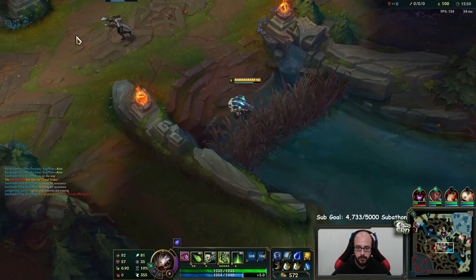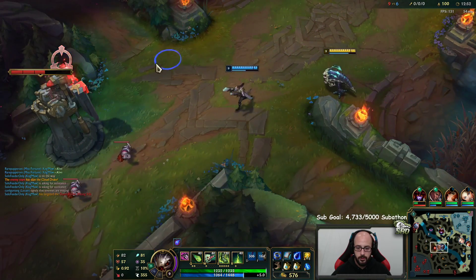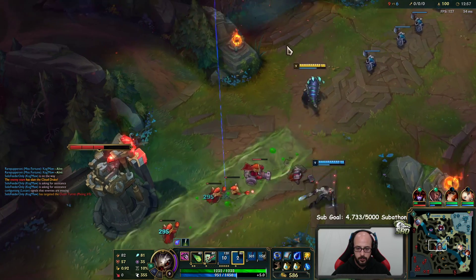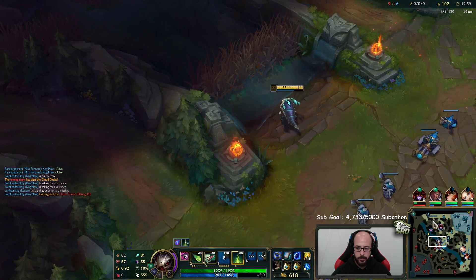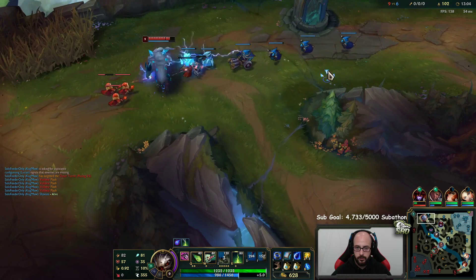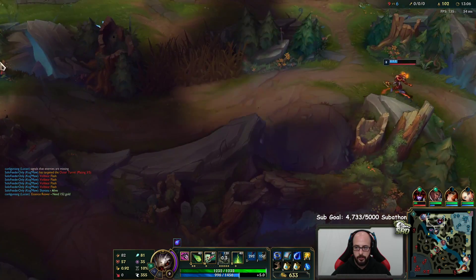I think we can push tower with two of us. Going to walk back to top. Top has no flash so I think he's killable, but the problem is our jungle doesn't have very much HP.